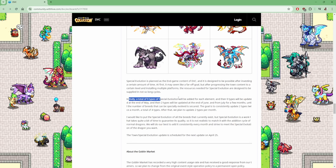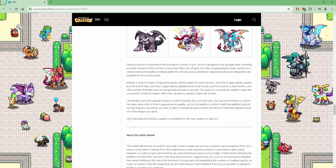Initially a total of 9 types of special evolution will be added, one for each element, and then 9 more types will be updated at the end of May. That update seems to be coming very soon. Then 2 types will be updated at the end of June, and then July. From July, for a few months, the goal is to consistently update 4 types per month — 2 types twice a month. The town and special evolution update is scheduled for April 25th, which as of recording is tomorrow.